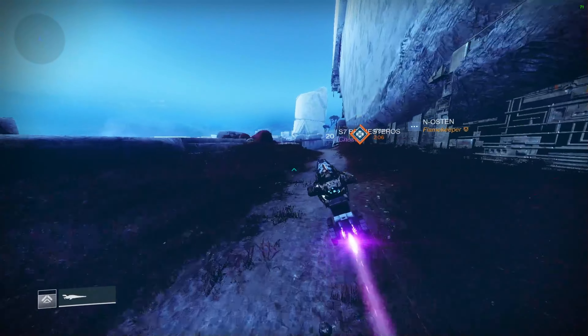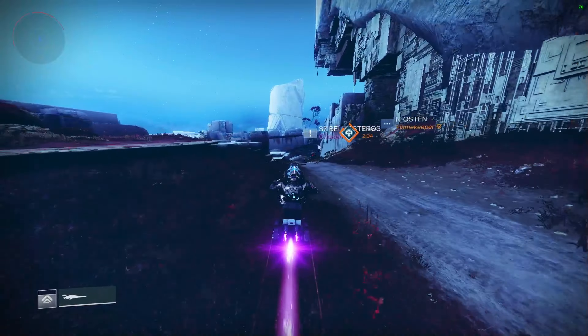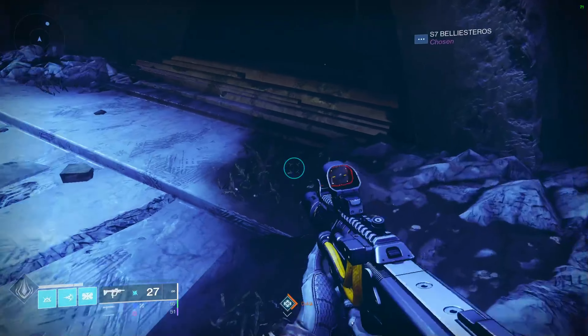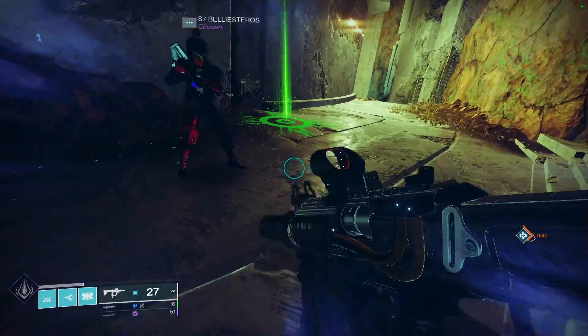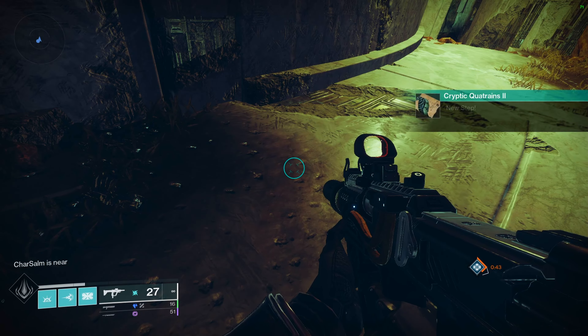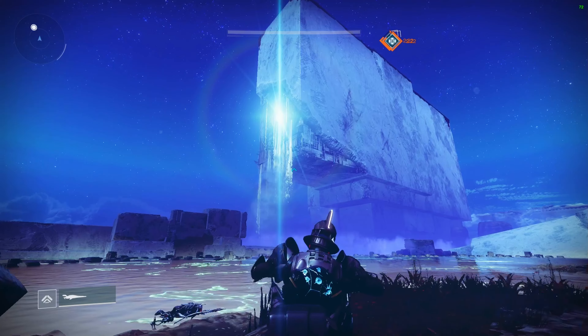On Nessus, head to the Cistern location. The first spot is this massive tower — climb up the steps until you find the pyramid-shaped door. On the inside of the door you'll find the first dig spot. Once you've hit that dig spot, you'll get the last step of the quest.